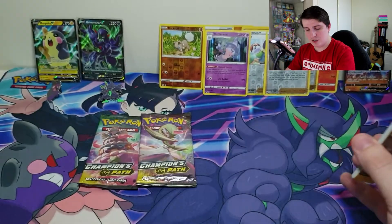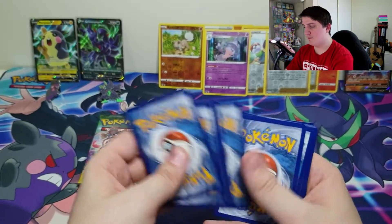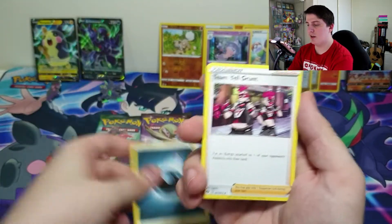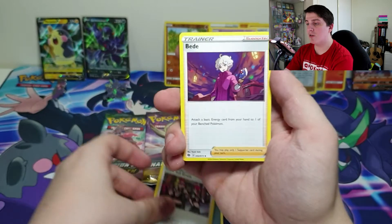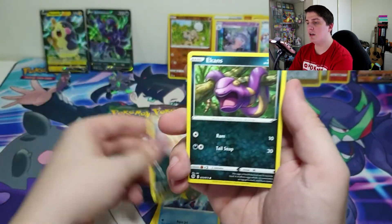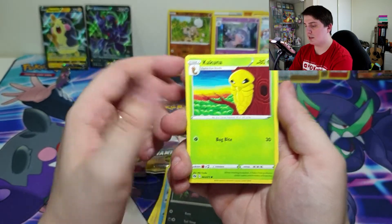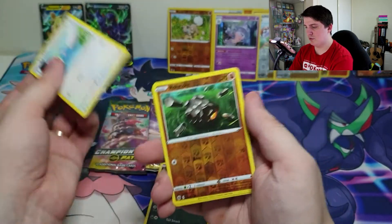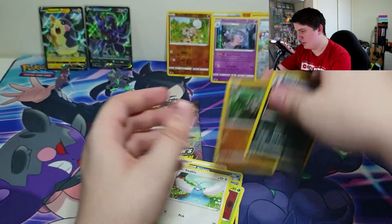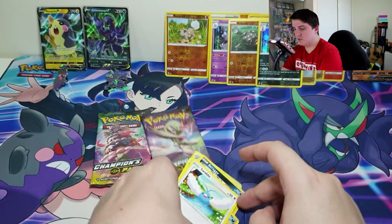Three packs left. Let's see how we go. Pack six: MG Energy, Team Yell Grunt, Beedrill, Sharpedo, Scraggy, Ekans, Kakuna, Nickit, Swablu. Reverse is a Rolycoly, and we have a Holo Scrafty.